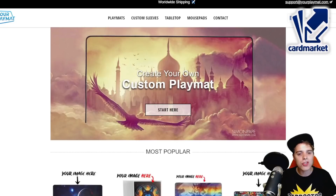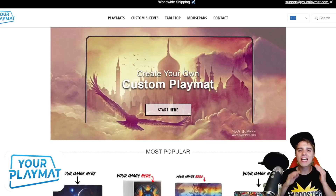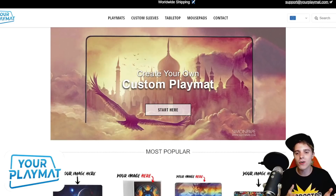Last but certainly not least is yourplaymat.com. This is a website where you're able to create your own unique custom playmat. Get your own right now by clicking the link in the description below or using the coupon code ZABLOYSTCG10YP and get 10% off your order. Thanks for sticking around through the commercials — see you very shortly!